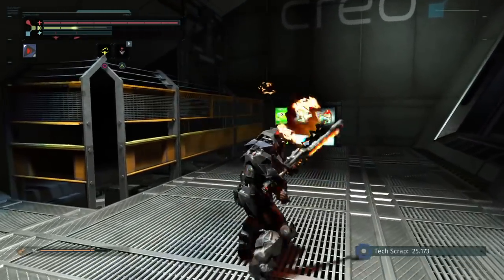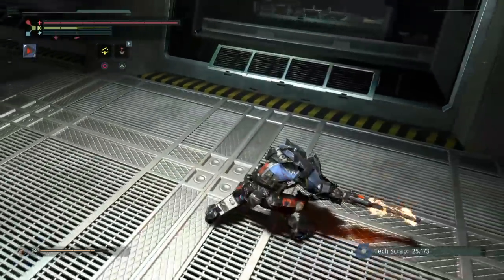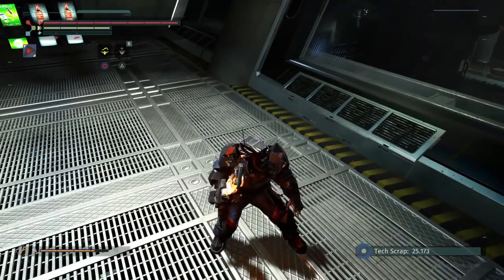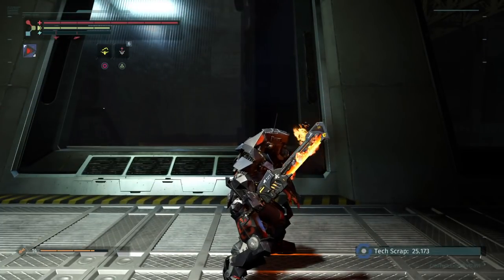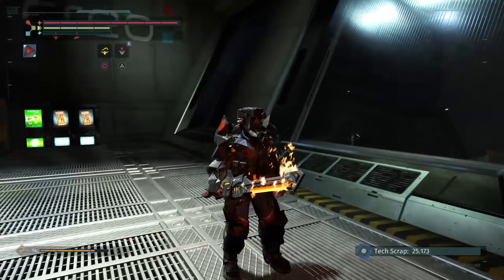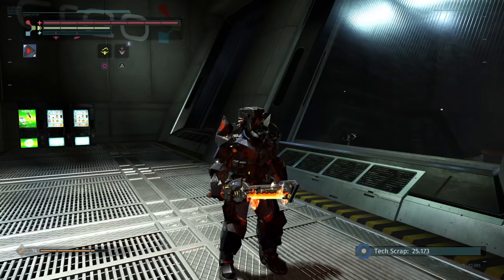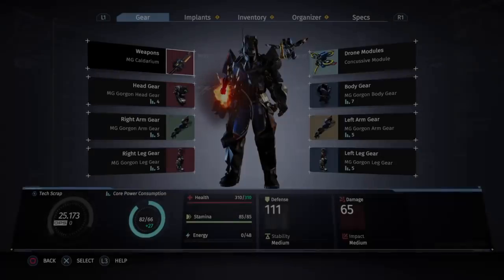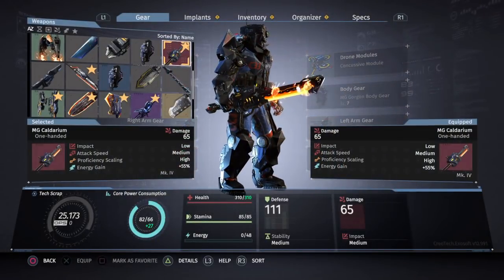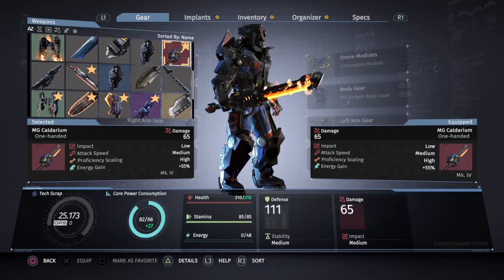It does burst damage of fire when you hit the enemy enough. The Surge messaged me on Facebook saying yes, they do have an effect where if the enemy has been hit enough and the health is low enough, it does a burst fire effect giving you extra damage depending on the weapon being held and the level. This one is level five — it does about 40 extra damage. So that is the MG Caladrium.